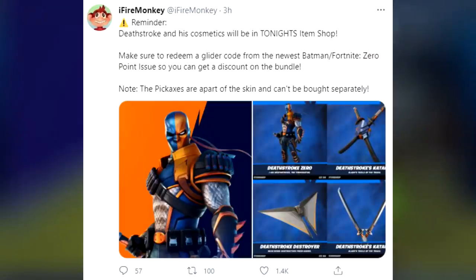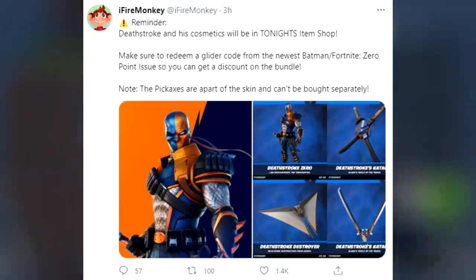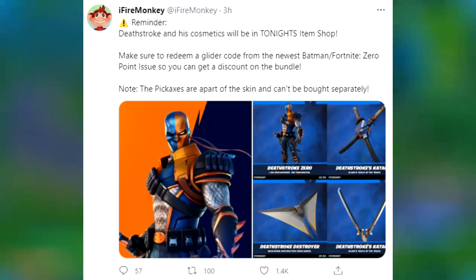Fire Monkey said this today: Reminder — Deathstroke and his cosmetics will be out in tonight's item shop. Make sure to redeem the glider code from the newest Batman Fortnite Zero Point issue so you can get a big discount on the bundle. Note, the pickaxes are a part of the skin and can't be bought separately.